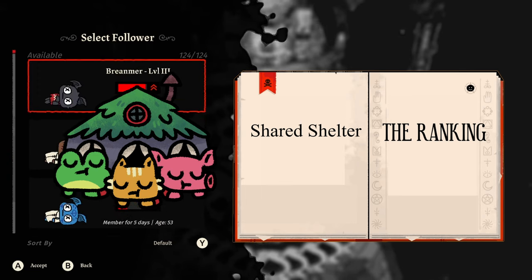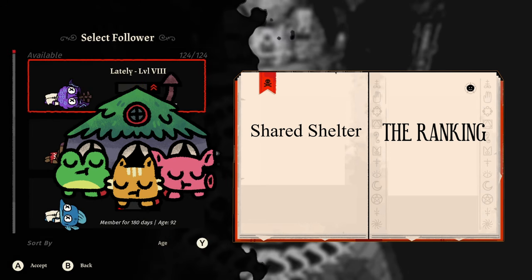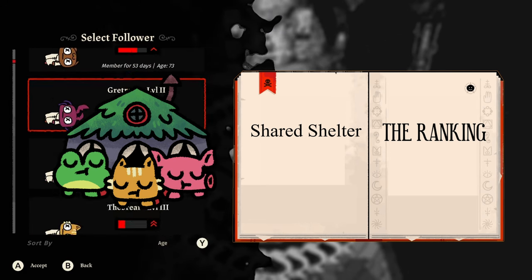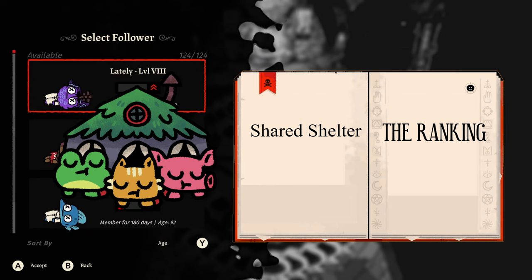The Shared Shelter is pretty much a must-have if you have a huge cult and you don't want to give up a huge chunk of the area for beds — unless you want to expand your camp. S tier.